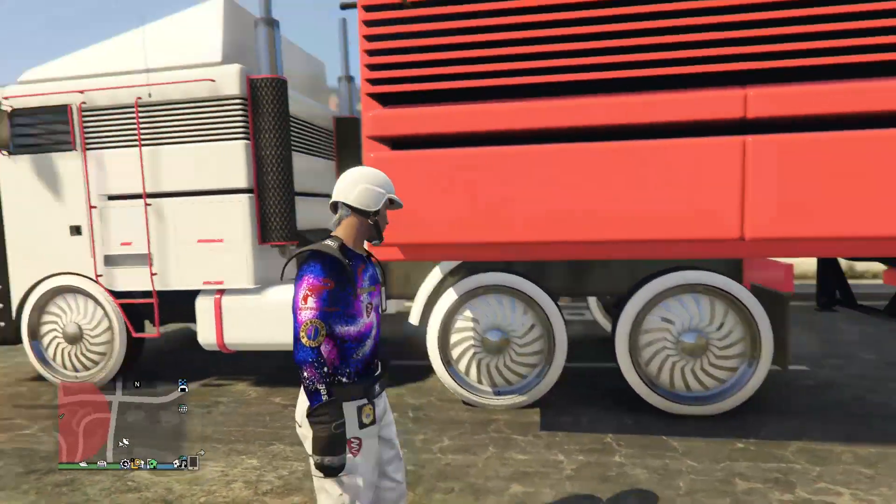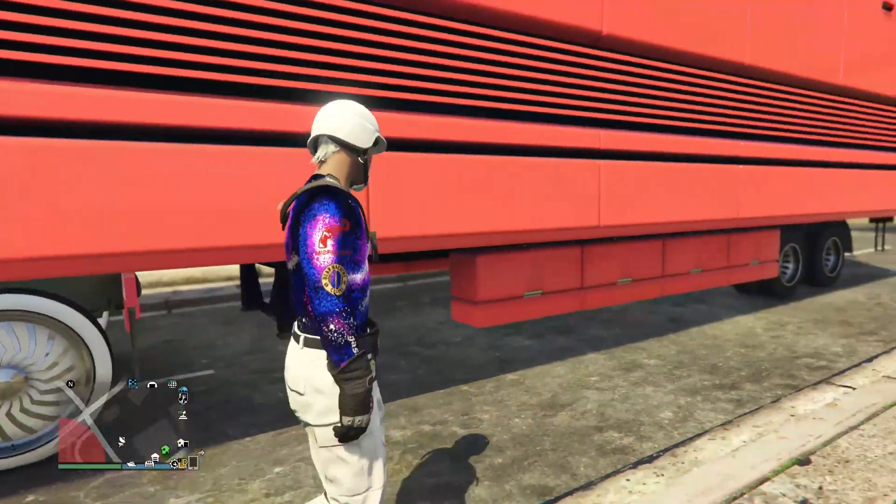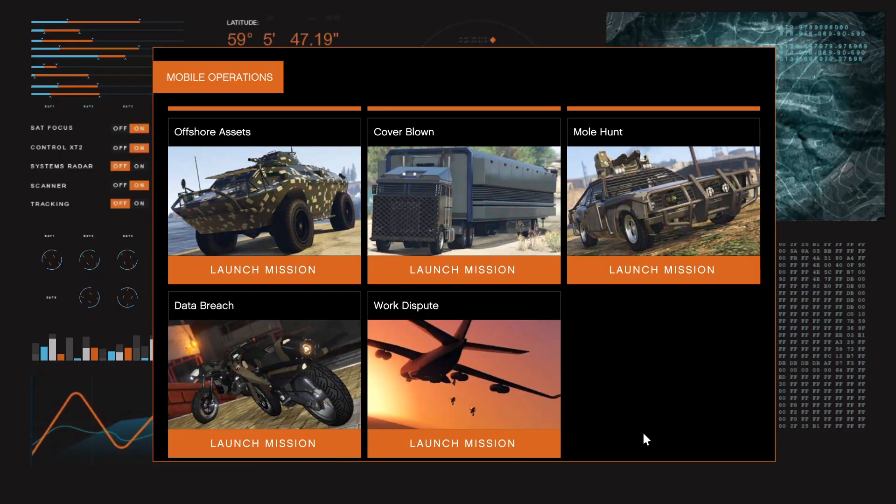Okay, let's get right into the video. The first thing you need to do is go to your mobile operation center, then start up the job Work Dispute Agent 14.